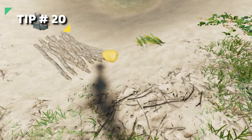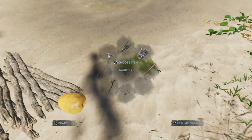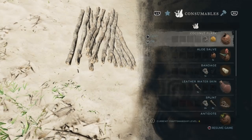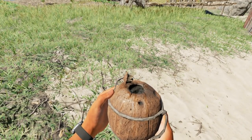And finally, last but not least, Tip 20. For fresh water without a water still, grab four fiber sleeves and make yourself a lashing. Then grab a coconut and make yourself a coconut flask out of it. Once you have your coconut flask, go ahead and drink the water — the coconut water is now fresh water.